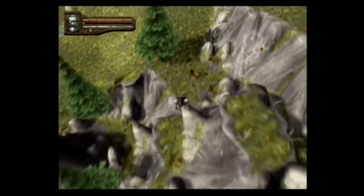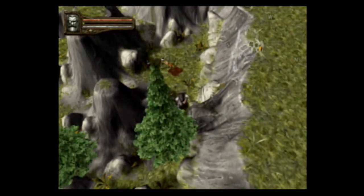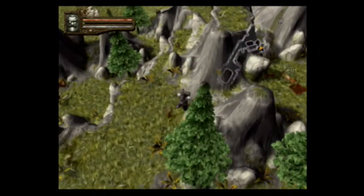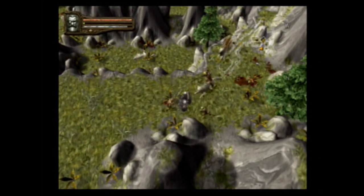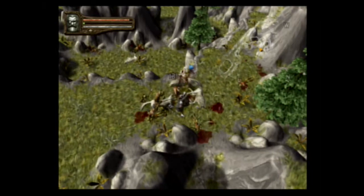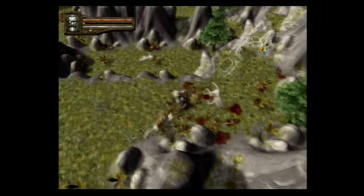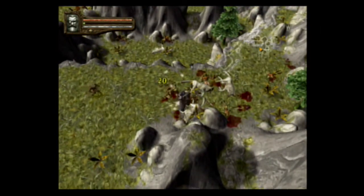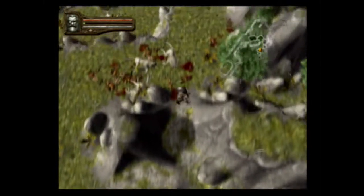What else do we got? Double critical — I'll take it. They are making this path a little difficult here. They're all just piling up on me. A little bit more for this wolf, and now he's down, and now he's dead. That critical is great, as was that one. They're giving us a lot of recall potions now, which is pretty nice.